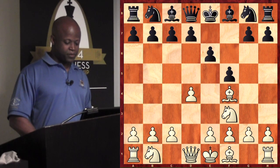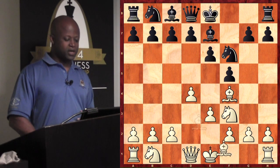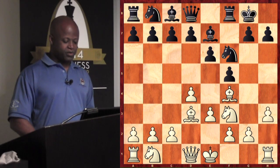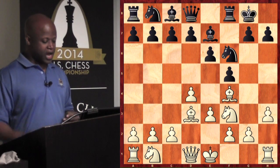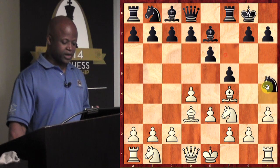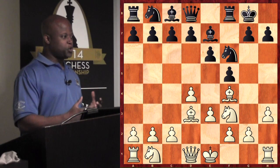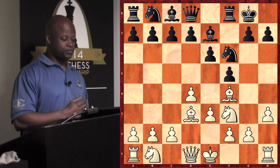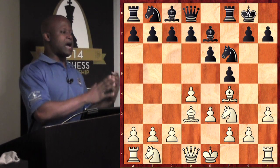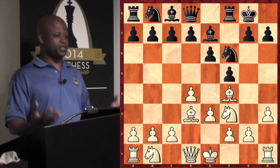Bishop f4 is just a plain developing move, avoiding some arguments. Then Nc3, Be7 — the players are just developing their pieces. Bishop d3, castles, and at some point we'd expect c4. Instead we got the quiet move h3. Julian obviously plays this to avoid an exchange of his bishop with Nh5. It's not exactly an aggressive move — just to maintain a potentially strong position. I don't think both players are playing major theory; they just want to get a position and play chess.